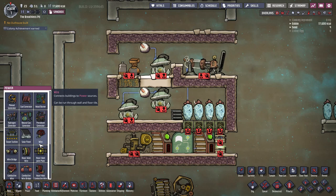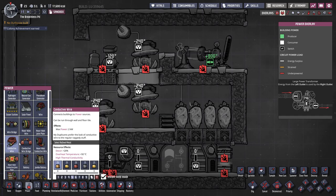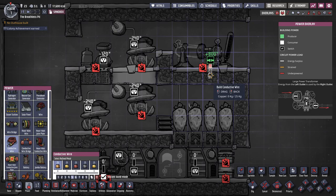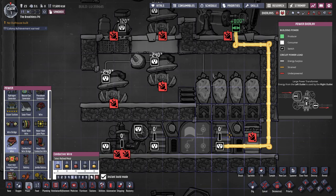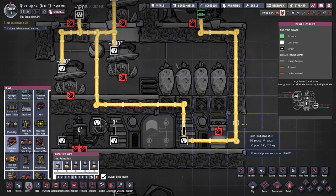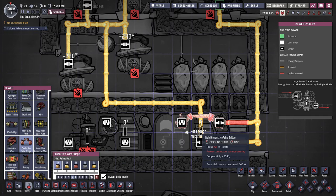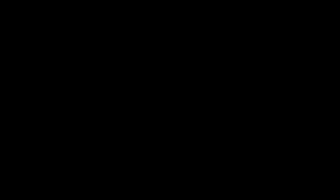With automation done, let's move on to power. We are going to use conductive wires — this is important, normal wires will not do, as the generator will overload them. We start by plugging a wire from the generator over to the shutoffs and create a branch. One wire goes to the battery supplying the oxygen circuit, and from that battery we connect all the components of the oxygen circuit. The second branch plugs into the other shutoff and over a bridge into the second battery, then from that battery into the transformer and out to our external circuit.